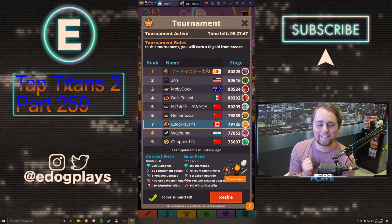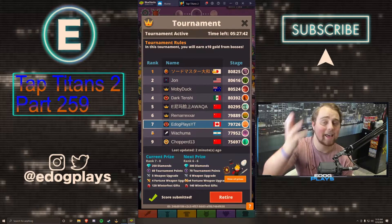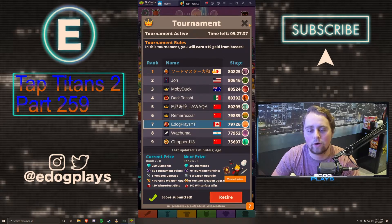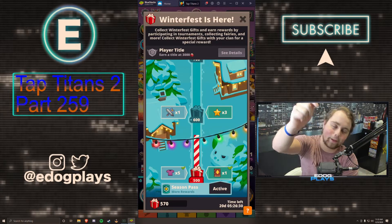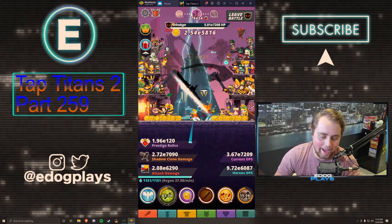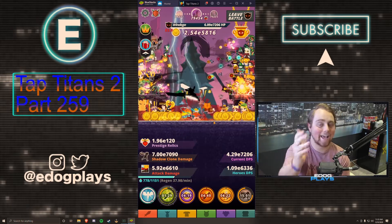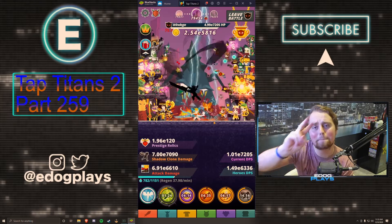With that being said, I'm going to end today's video here. Hopefully we can pull through in this tournament. Feel free to leave a comment below on how you guys did in your first tournament of the brand new event — be really curious to know. Our present count is currently at 570 without buying any Titan chest. Leave a comment below with how many presents you guys are at. If you did enjoy, be sure to smash the like button and subscribe so you don't miss any more daily content. I'll catch you guys in tomorrow's video — peace out.